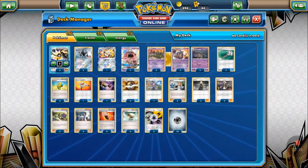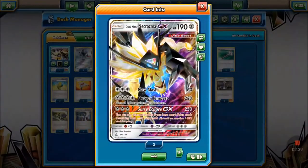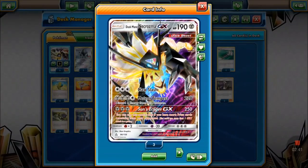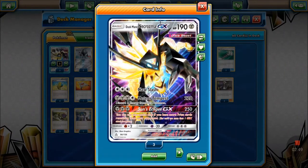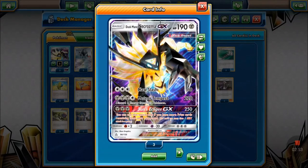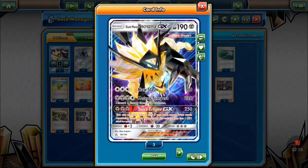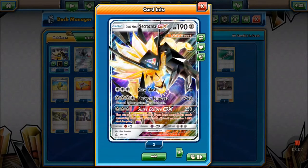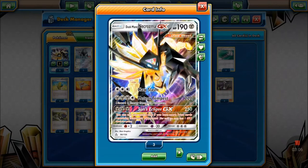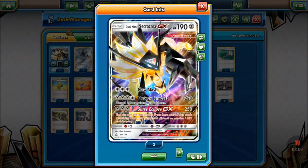Our main attacker is Duskmane Necrozma GX — I've been calling it Duskmane Solgaleo out of habit. Three energy Claw Slash for 60, and Meteor Tempest is our main attack doing 220, which pretty much one-shots anything in the format. Sun's Eclipse does 250 as long as you have more prize cards remaining than your opponent, for three steel energy. It has 190 HP, not bad for a basic. We're running three of them.